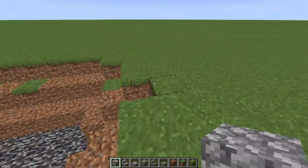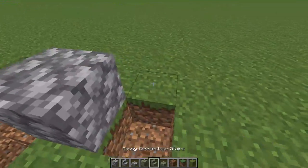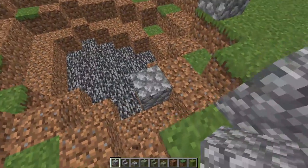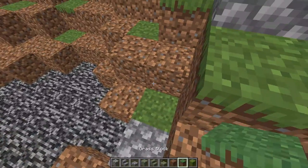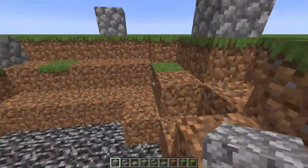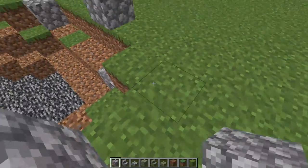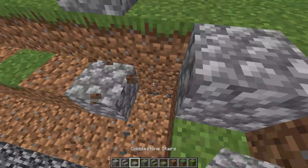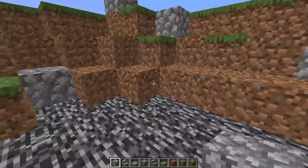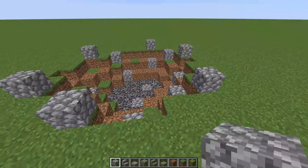First we're going to add in some cobblestone — just add some random cobblestone around, a few on top as well, every so often. Now we'll start replacing some of the blocks with cobblestone. Just replace one every so often. You can add as much as you like, but not too much. Add some at the bottom as well. Always take a step back to have a look at your build. I think it's a good amount of cobblestone.